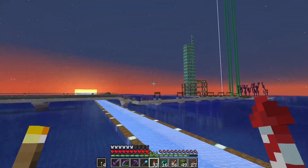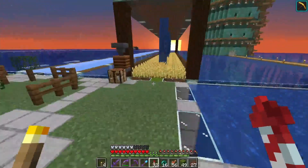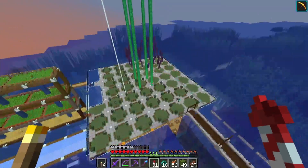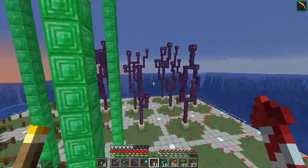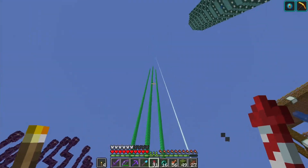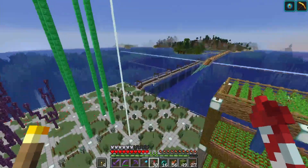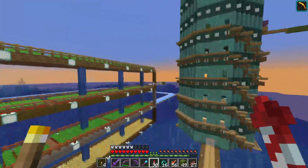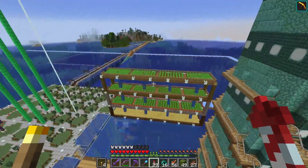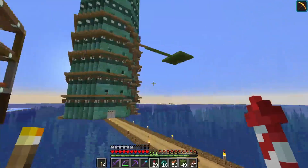Then we've got the boat racetrack. The top of the base is very unkept — I haven't decided what I'm going to put up here yet. This is just a cute little farm with carrots, wheat, beet roots, and potatoes — there's all the crops in a cute little farm.